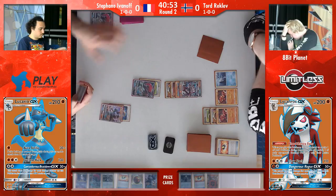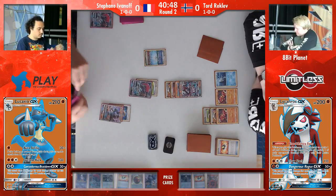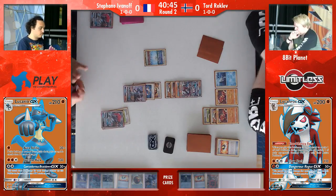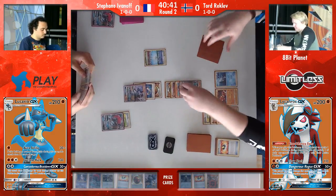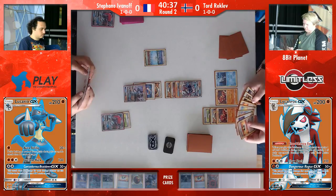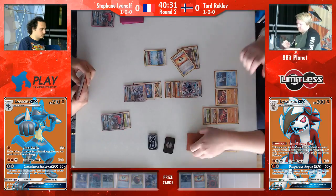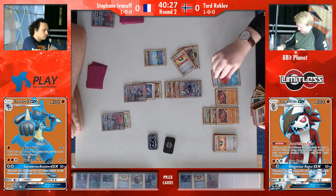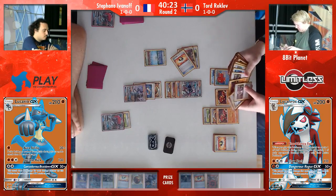If you know Tord doesn't play Lele, then you also know that he had to take a knockout — otherwise he can't really do anything. This will be very good for Stefan. So Tord now needs an Ultra Ball to get an Octillery and he actually has one. There's one thing that Tord will continuously do to surprise me — the ability to just hit the cards that he needs. He gets the Octillery down. This means five new cards with Tord.